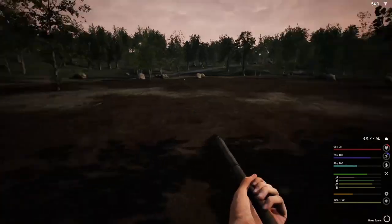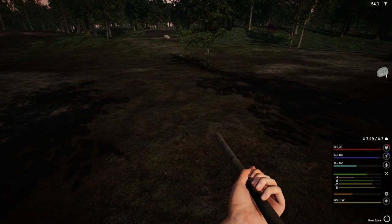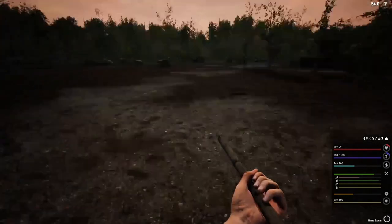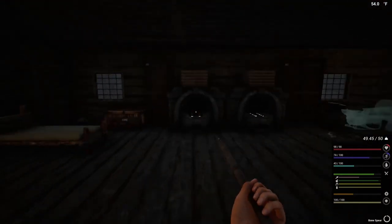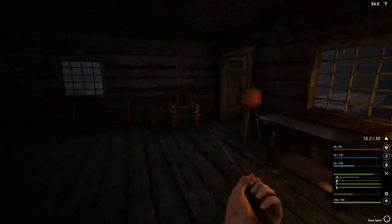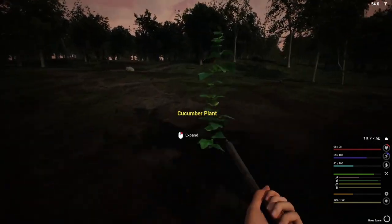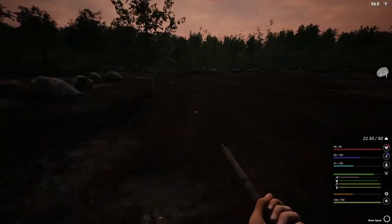Let's find more before it gets too dark. There's a rock - we can't carry it. We have so many rocks already. Look, I see another one, and another one. There's a cucumber and I saw a melon the other way. We'll get the stone and get the melon.